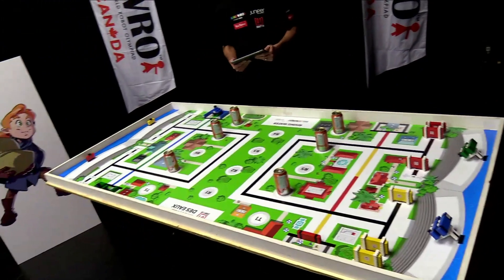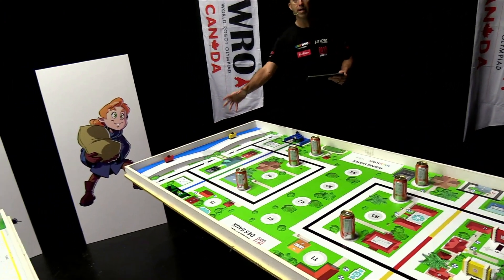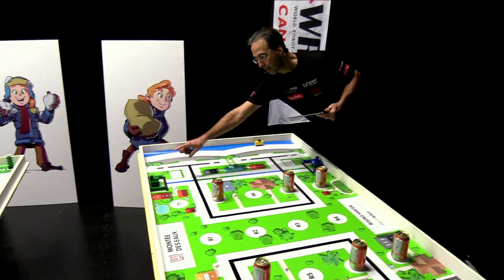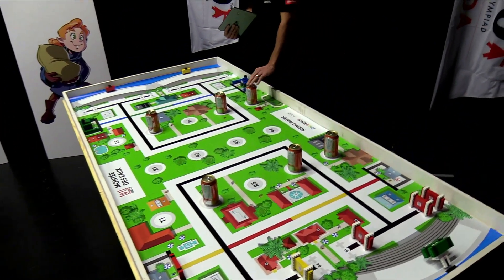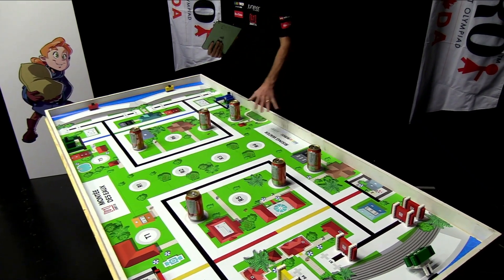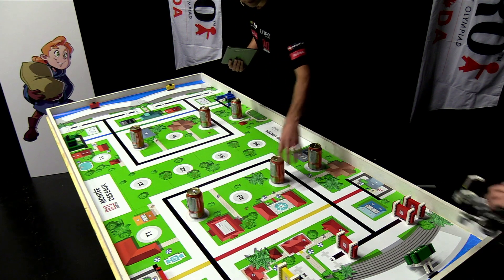Now let's see the senior challenge, Rising Water. The table configuration is much more complex because so many game objects have to be positioned at the beginning. Let's start with the houses: you have the blue house and on the other side the green house. They will always be at these fixed locations — the blue one in the green area, the green one in the blue area. Second, the trees: we have six trees represented by soda cans. The locations are T8, T7, T6, and on the other side T2, T3, and T4. They will remain the same during the whole challenge.